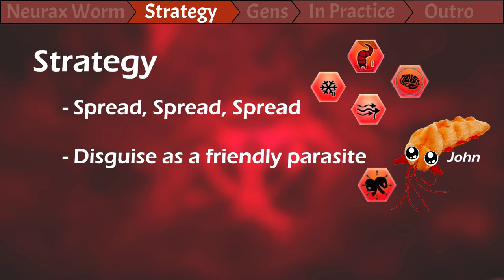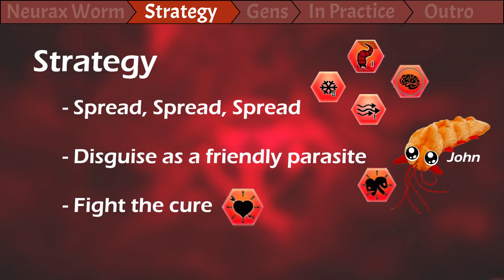When the world finally realizes that they're about to get enslaved and puts more effort into a cure, we will boost the infectivity and take over the minds of the ones who are already infected, so they don't even want a cure and start working against the healthy rest of the population.